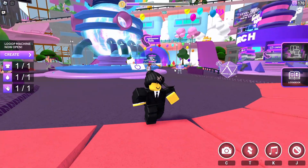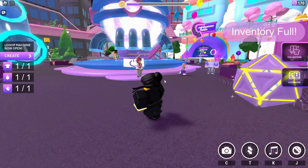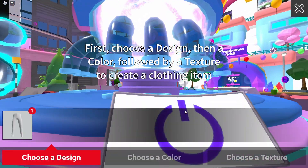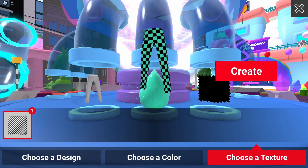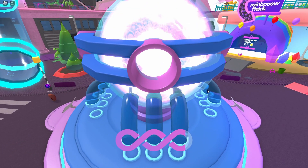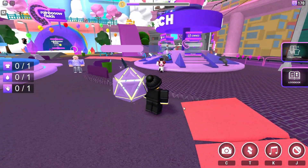Here are some of the ways you can level up. You can pick up these orbs, but if your inventory is full with materials, go over here and press E to interact. Choose a design, choose a color, then choose a texture. Once you've done that, create the item, wait a bit, and then add it to your collection. After that, you can pick up materials again.